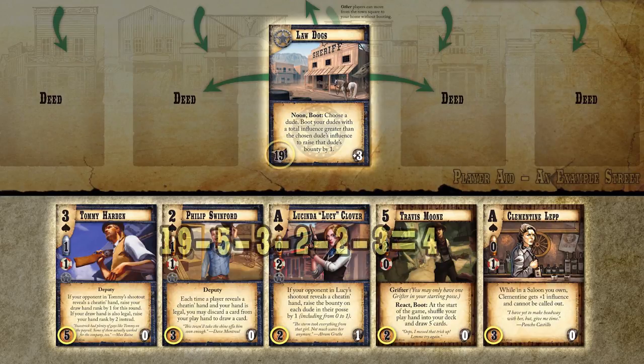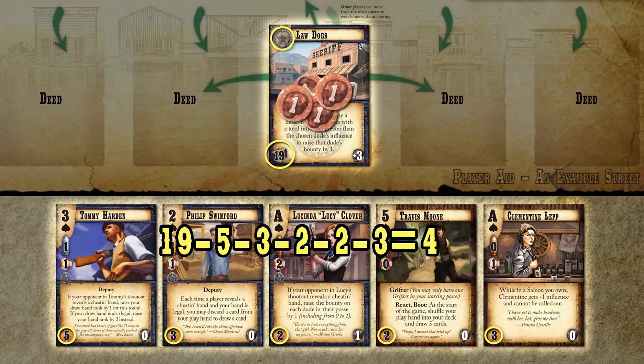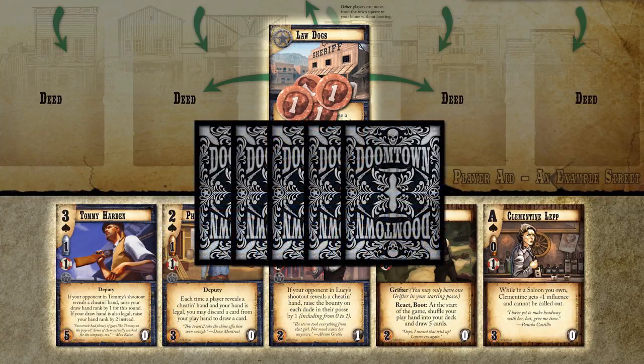To pay a cost, simply lose ghost rock equal to the dude's cost, located in the bottom left of the card. Once you and your opponent have paid for all of your dudes, it's time to draw your opening hand to five cards and start the first day.